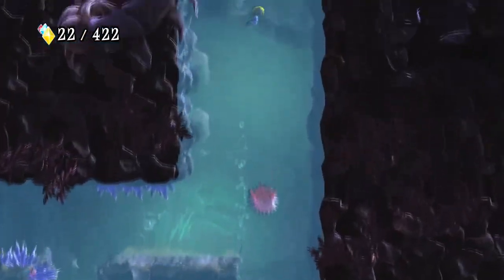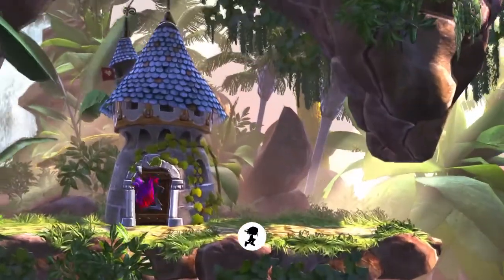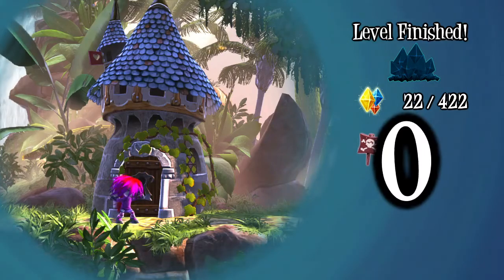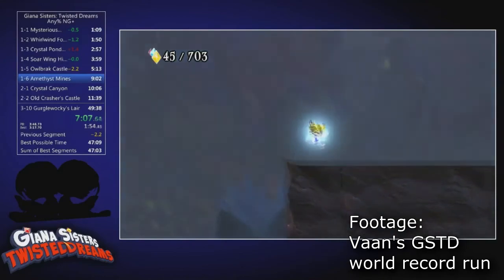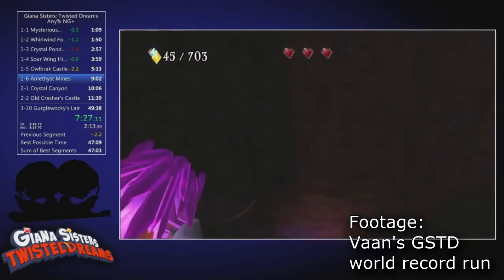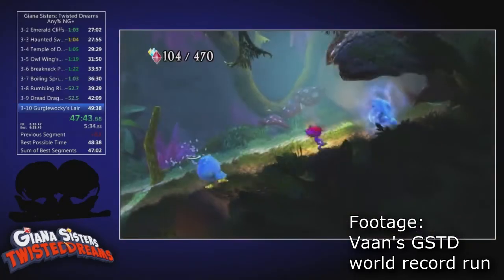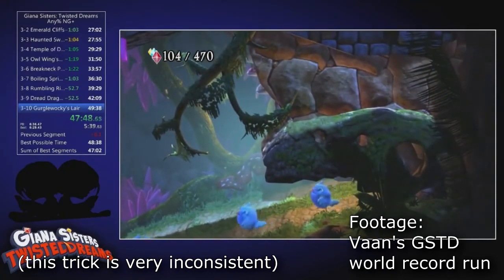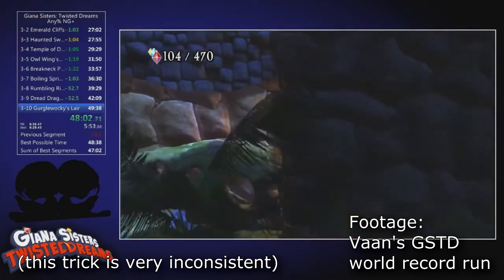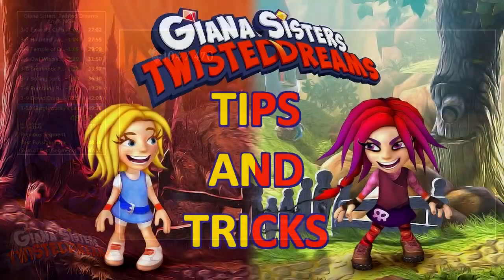Those are my two big contributions to the speedrun. I know this doesn't really have much to do with the original topic of this video, but there was never any recorded history of this development so I wanted to make it known. There have been other cool discoveries I didn't have much part in — I helped find the out-of-bounds to the first boss but didn't do development on strats to beat it or double hits. And by far the biggest skip, Gurglewalkie skip — which skips the worst phase of the final boss that is heavily RNG-based — I didn't do anything on.